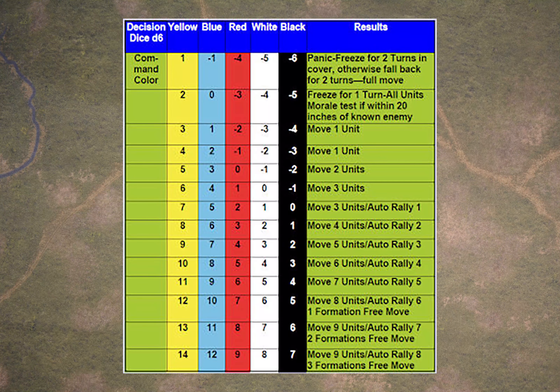That sort of pip-dice mechanism has been around since certainly the early 90s with DBA. But the twist here is that in these rules you have five different colours or levels of dice representing different levels of command and control within the armies — not specifically the skill of the general, but more the skill of the staff officers, the organisation, the communication, how effective they are at getting orders written and disseminated to the battalions so that individual formations go where they're meant to.